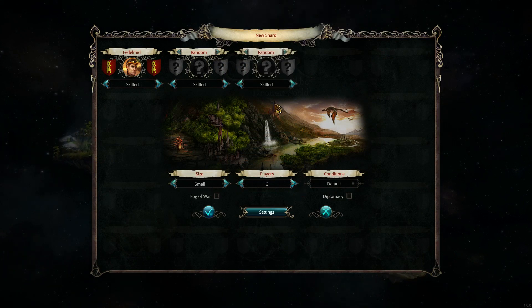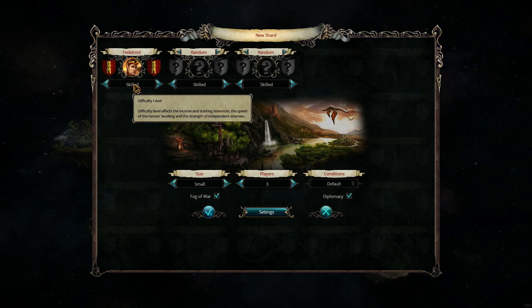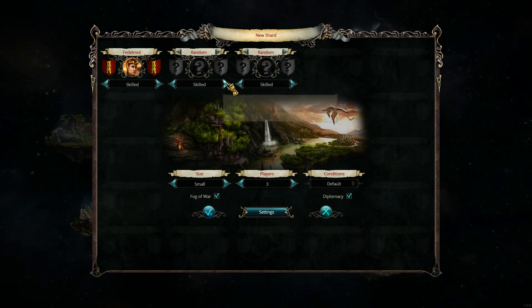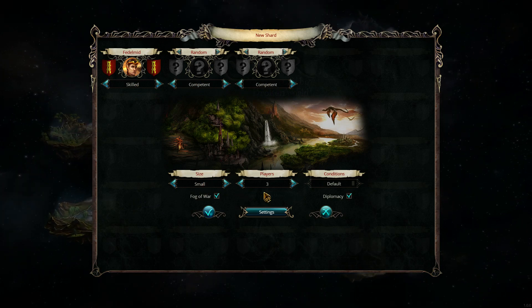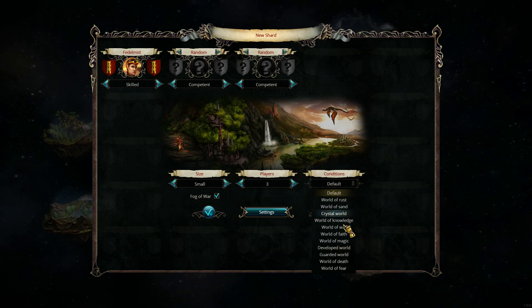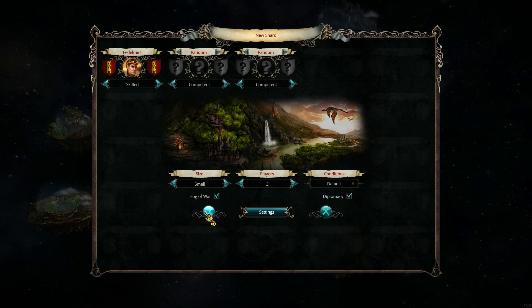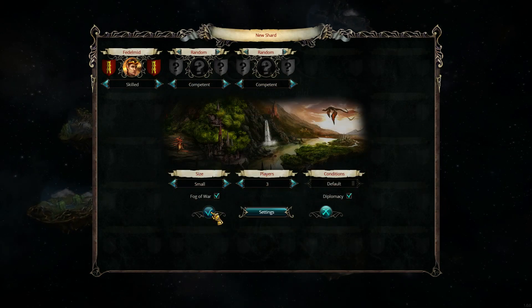I'm going to do a three-player map. There are a couple options here. First off is difficulty. My primary complaint with the game is the difficulty level, although that may be partially due to what I think you're supposed to do strategically versus what you're actually supposed to do. I'm going to start out on Skill — that seems to be the most fair difficulty level — and put the other heroes on Competent. You can customize the map size and set initial conditions which determine what type of resources you get, but I'll just put it on default.